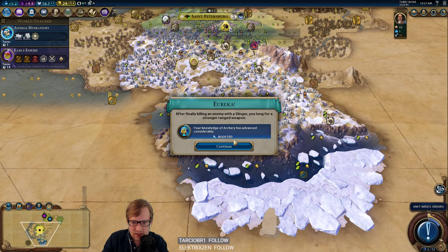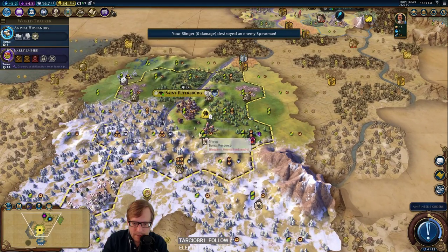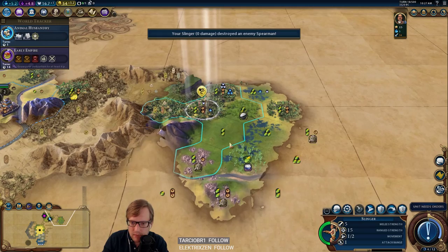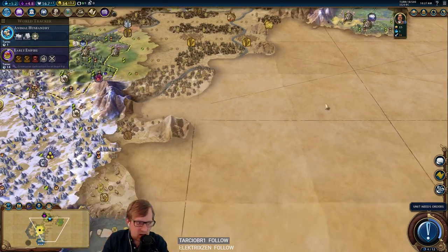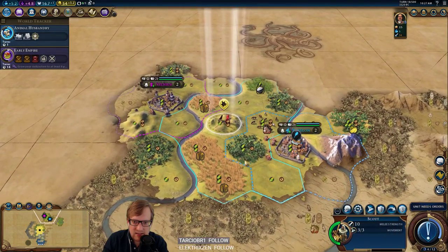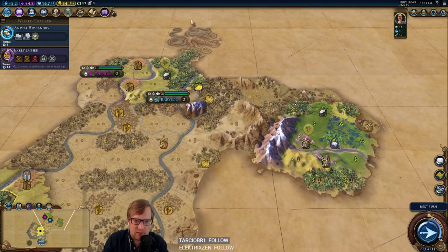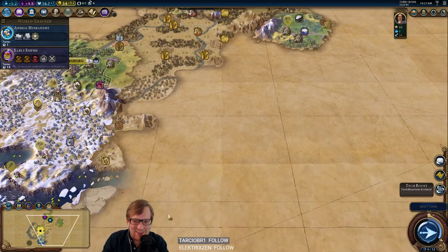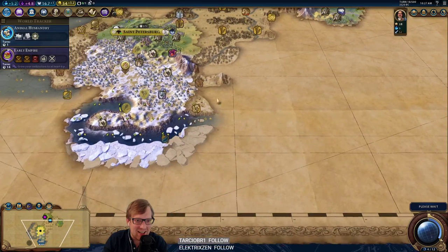There's our Archery boost — clear the camp. It's going to be a little awkward to settle but this is nice. This is going to be nice until we meet, like, Mongolia with horses. Something has to derail this, right? The game's not going to just let me have a nice early opening.